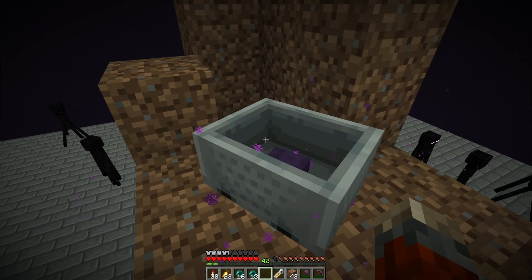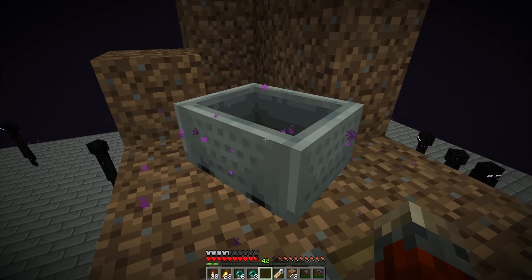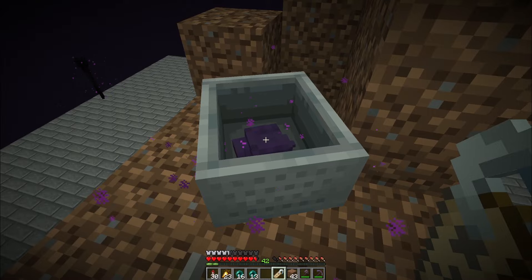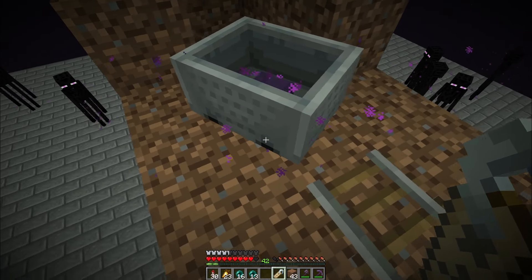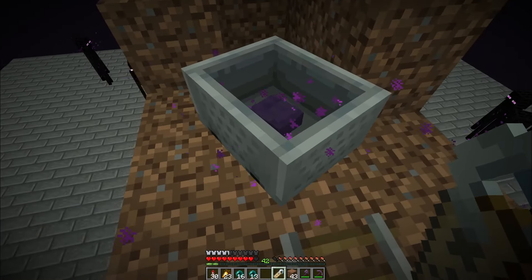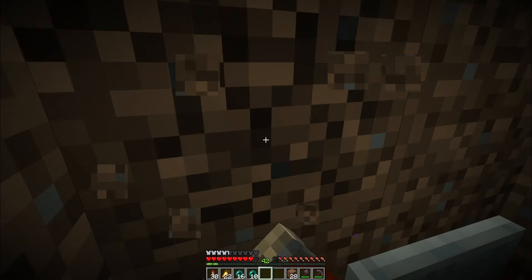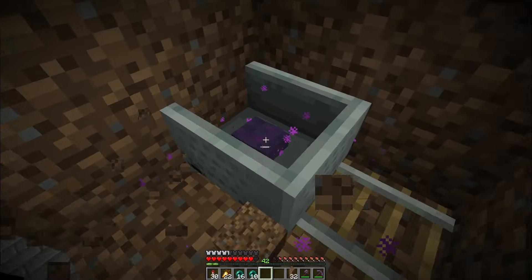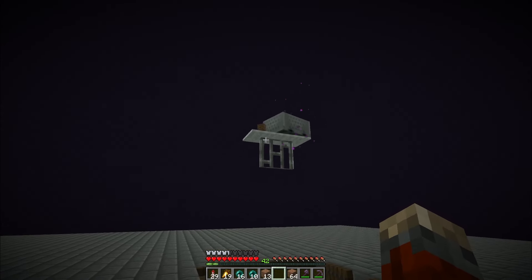The last step in this farm is to get the endermite down into that little hole there, and it's really difficult. So I need to name him - I needed to name him before he got in. Much better the second time around. I was able to get the name tag on him but it doesn't seem to be showing up here. We'll just have to hope that he doesn't despawn. We've got the endermite into place.